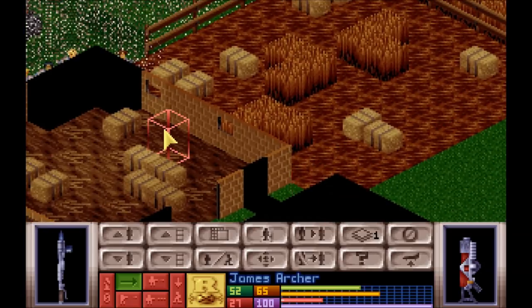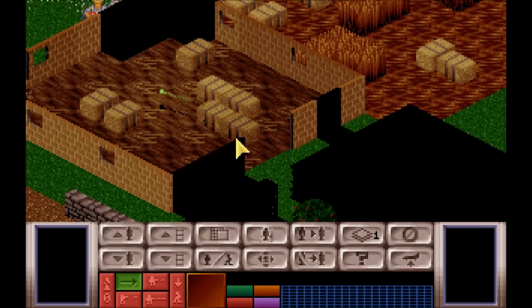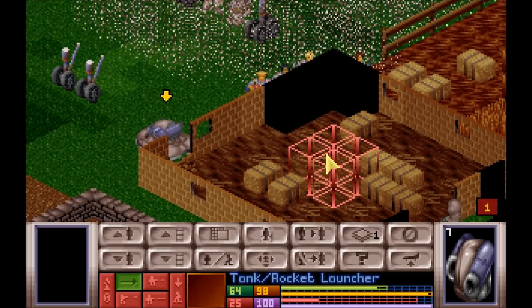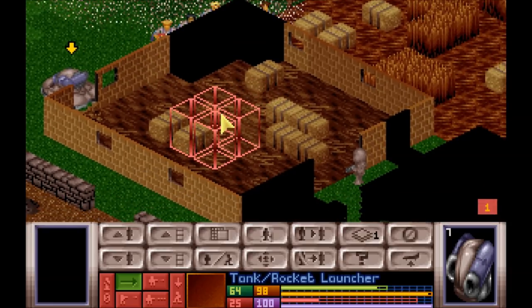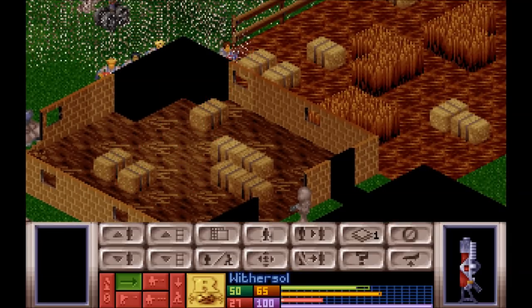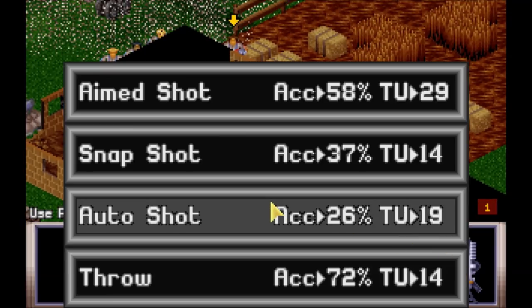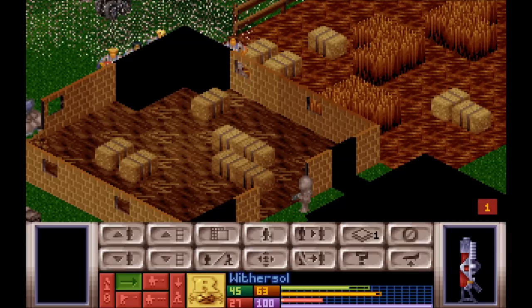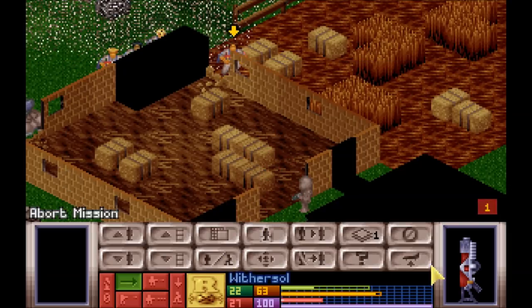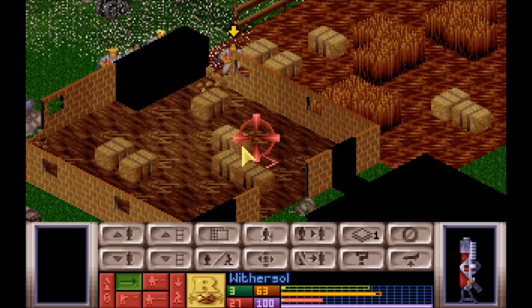Nothing terrible has happened yet. There's an alien, standing right there in the door. He fired an auto shot at me. In terms of time units, he's probably fairly low. Let's get him through the window. No line of fire? We blew up the wrong section of wall. Can you kneel down and get a shot through the window? You can. Thank you, Withersoul. Garak, just burn through this wall, please. The alien who was in the second story must have dropped down.